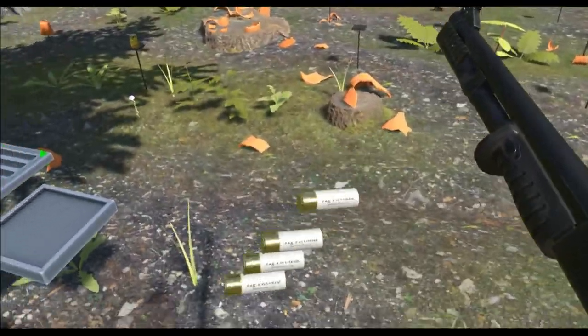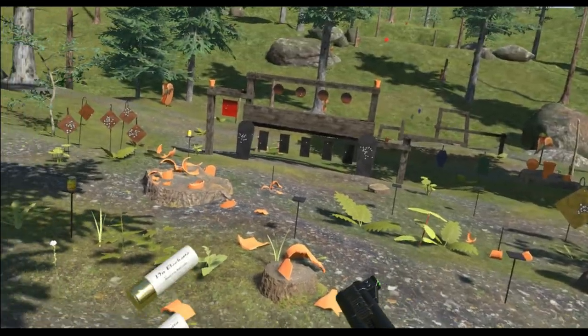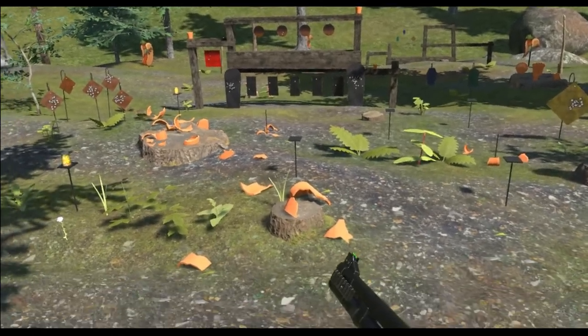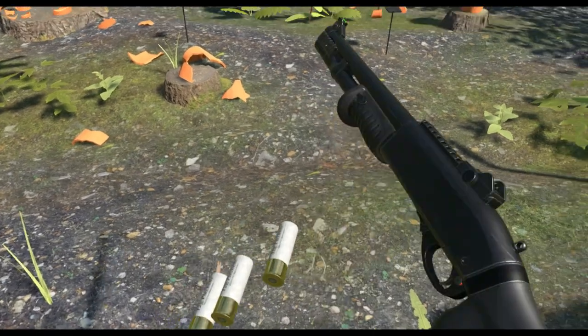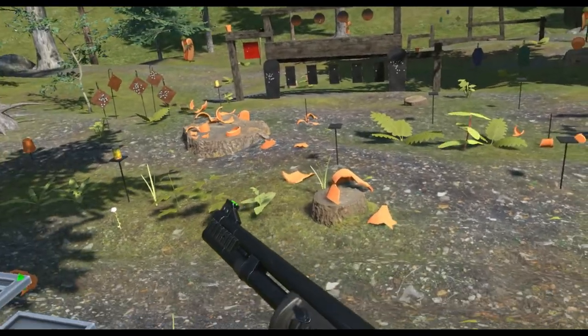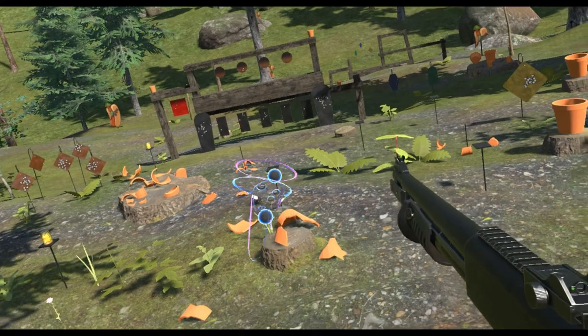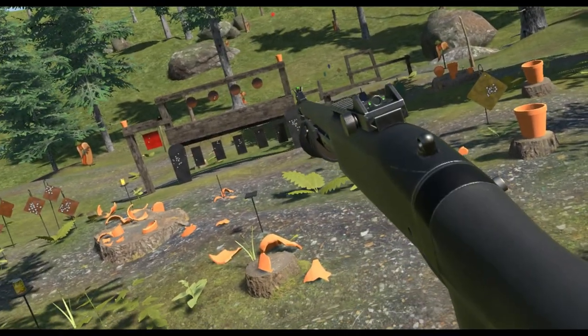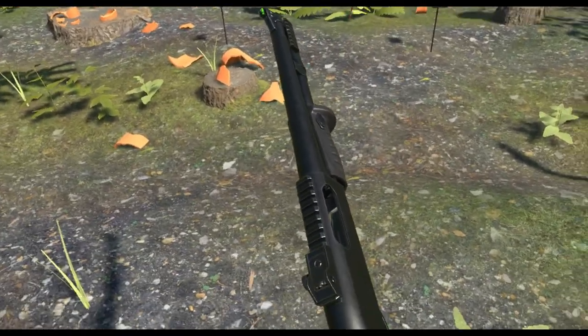Next up are Flechette rounds - basically a bunch of small darts instead of traditional pellets. I'm not quite sure of the purpose, but according to a note I'll post: flechette rounds are designed to go through bushes or trees, used during the Vietnam era to take out snipers hiding in bushes - nicknamed 'beehive rounds' for their penetration factor that doesn't disperse easily through foliage. According to the wiki these have better armor penetration than regular shotgun shells, so about five or six impacts but better suited for armored opponents.